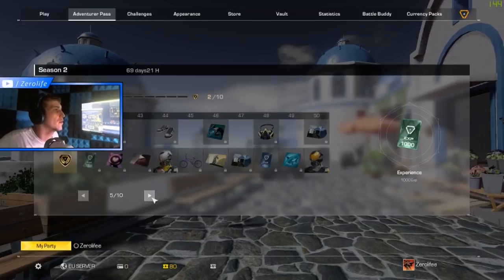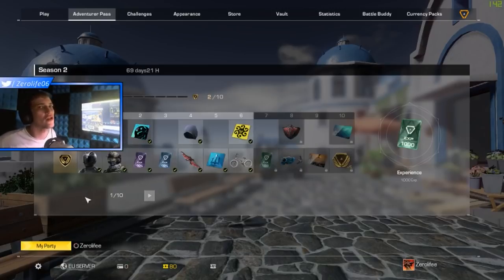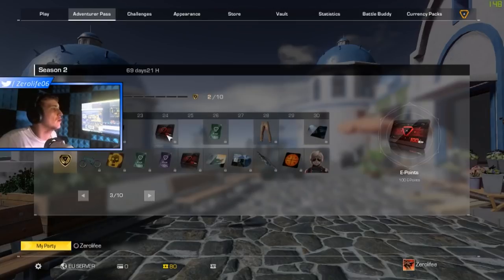How many e-points are in here actually? Only 200 — that's a bit shady, you could have put 300 in. Well actually, you'd need like 350, so after four battle passes free-to-play players could at least get one free. That's a bit rubbish — only two lots of 100. That's five battle passes they're going to miss out on, that's a bit shady.